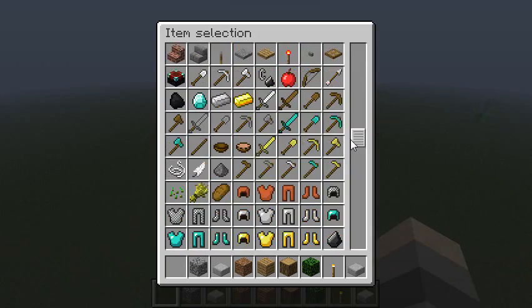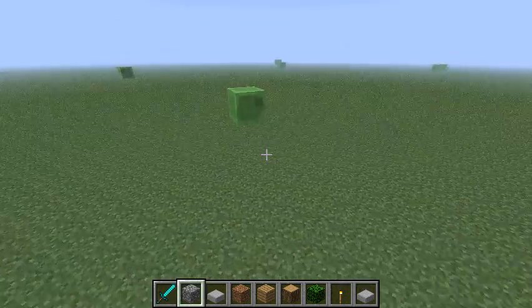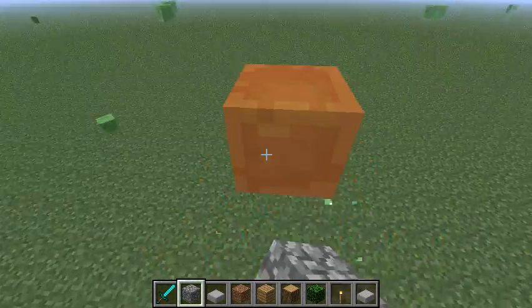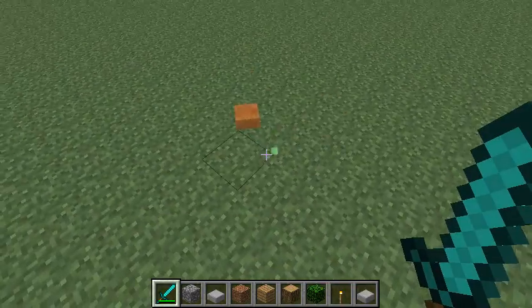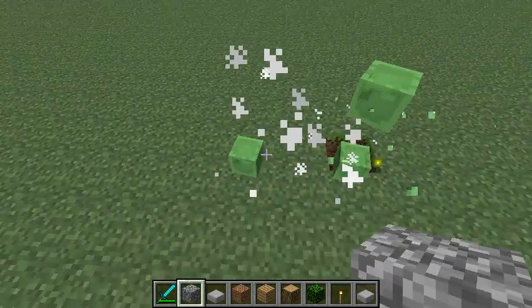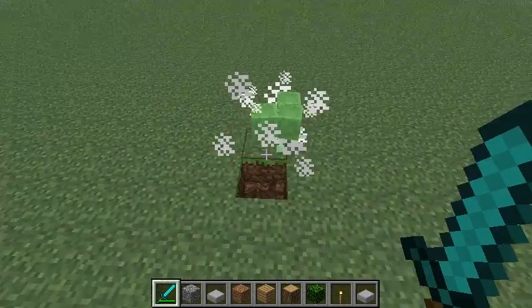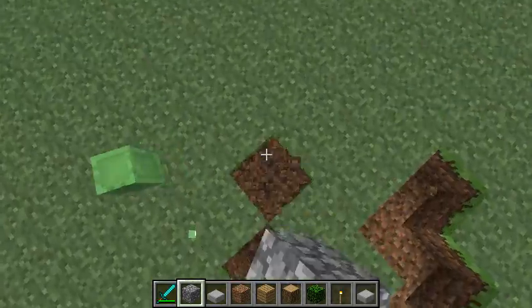Let's take a diamond sword and kill off some slimes. Hey, little buddy. Yeah, that's right. So that's how you get... ruin the landscape.